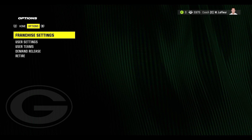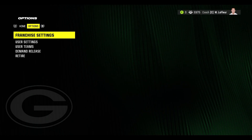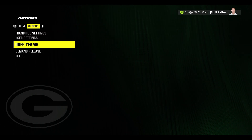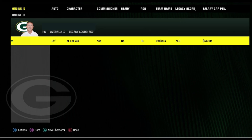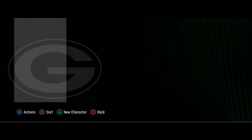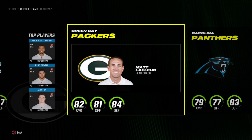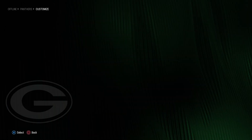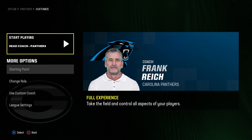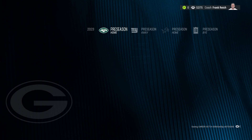Once you're in, you don't want to click the Fantasy Draft just yet. Go over to User Teams, because this is where we're going to start taking control of the entire league. We see here we're controlling the Packers and Matt LaFleur. Down below we have the triangle button for a new character. We're just going to scroll over and take the Panthers, then go through one by one, team by team. We'll have to do this 30 more times to get the entire league.